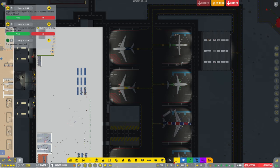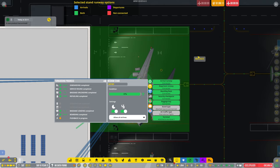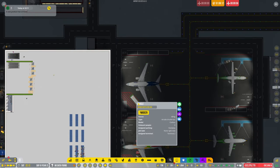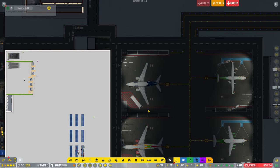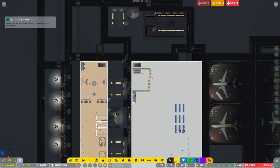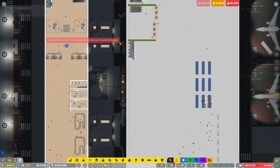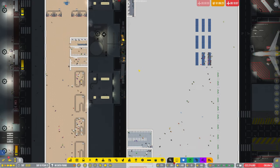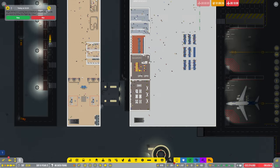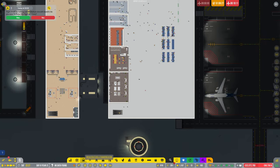We seem to be having a bit of an issue — no baggage coming. Let's get them on the way. Did they have all the passengers? Yes, it was just baggage. So now it's got to wait for a pushback truck — we've got a delay. That'll be why: service vehicle can't reach its destination.